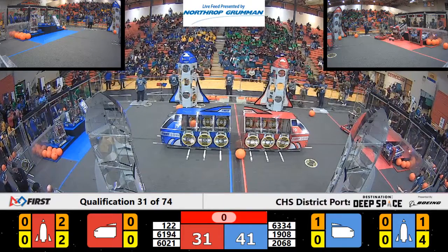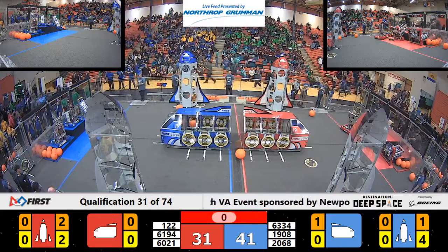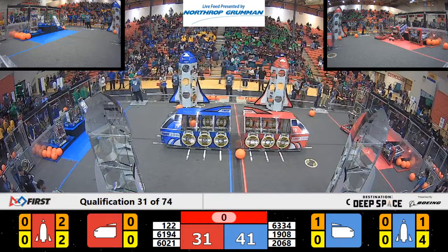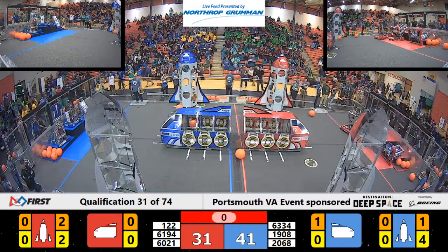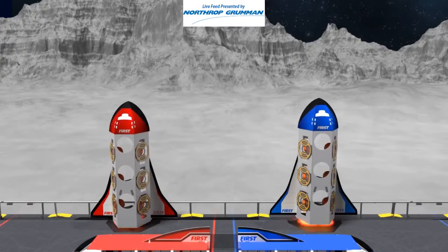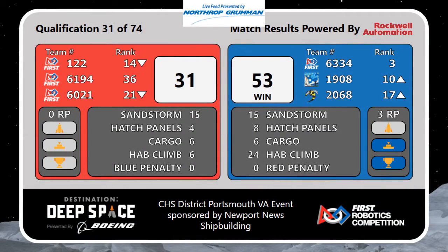Unofficial score of 31 to 41. I believe Blue Alliance should get a ranking point based on those climbs. Very unofficial score right now, waiting on our refs to place the final scores in. Thumbs up from our refs — let's see these official scores. The win goes to the Blue Alliance with a score of 31 to 53. A three ranking point match — a very clean match, no penalties, even with that aggressive defense. Great job to both teams.